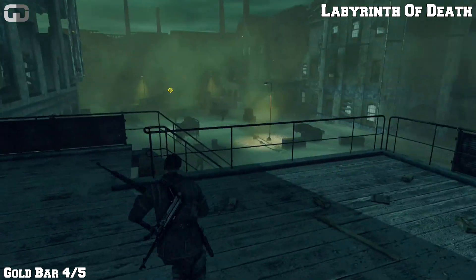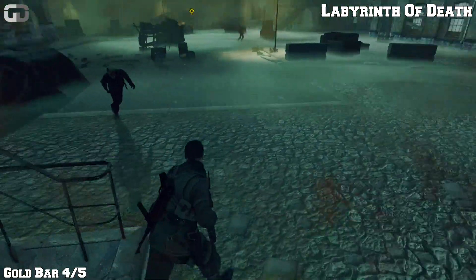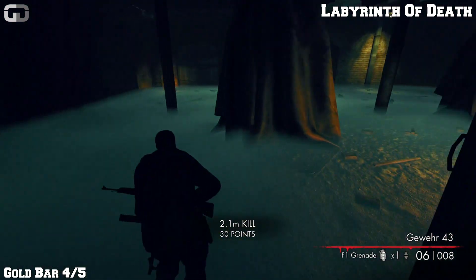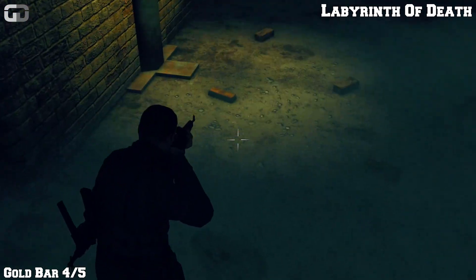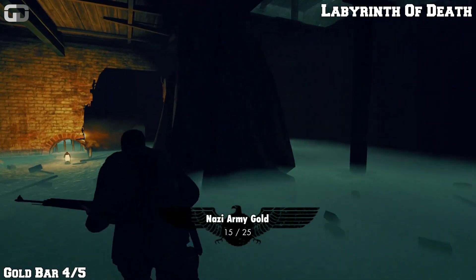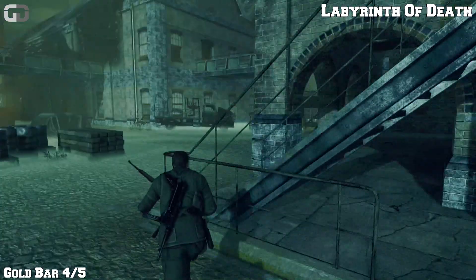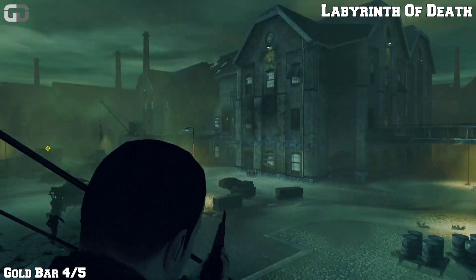Now, gold bar number four. Start from the location of the bottle, head down the stairs and turn left. Gold bar number four will actually be gold bar number five — I picked up on this one last. But gold bar number four, or five, was closest to number four, so I'm doing it backwards. Head back to the starting location of the bottle.